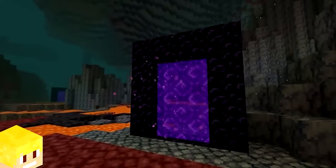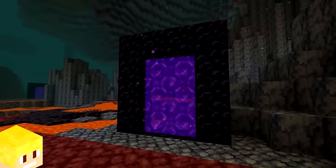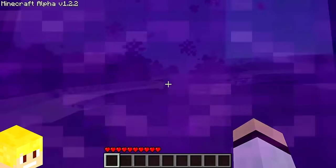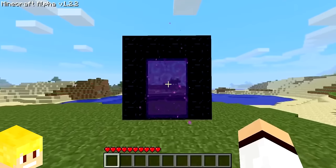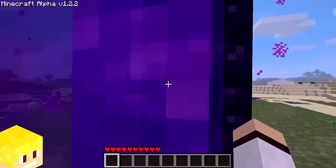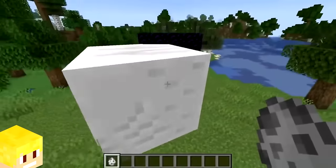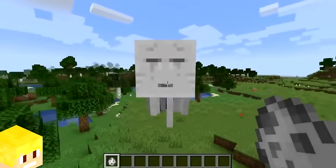The nether portal was officially added into Minecraft in version alpha 1.2 on October 29th, 2010. However, seven days before nether portals were added publicly, the ghast was actually planned to spawn from activated nether portals.